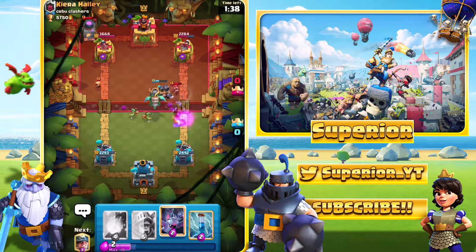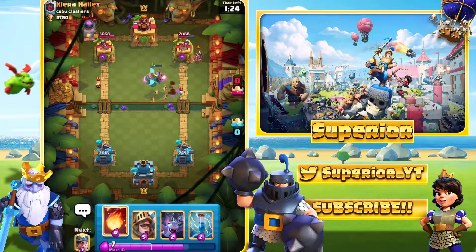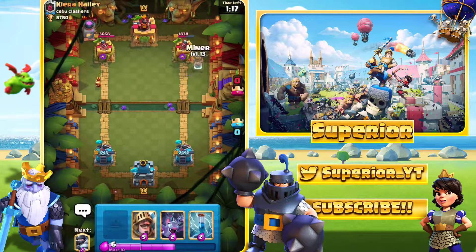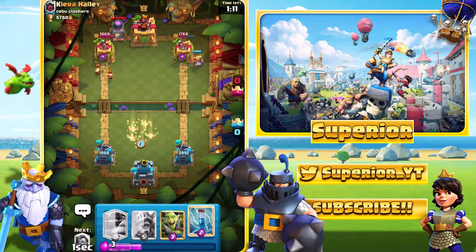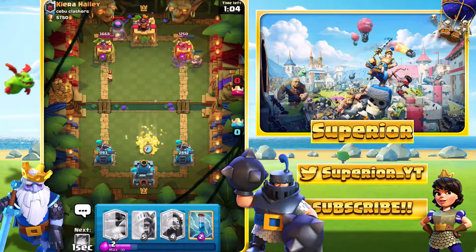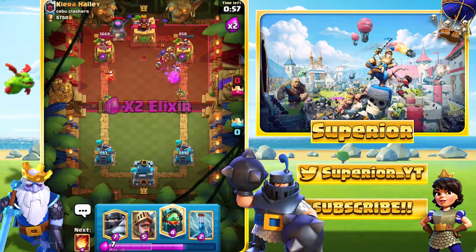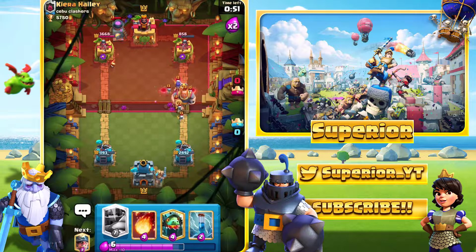I would have fireballed the Princess, but we're just going to take the tower damage and go in with a Miner. The Furnace is literally destroying me — he actually had two at one point, so this left side is not looking good. But on the right side, look at the damage we're getting, which definitely helps us out. We'll go with the Prince at the back.